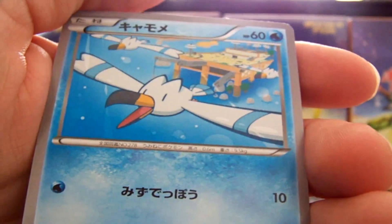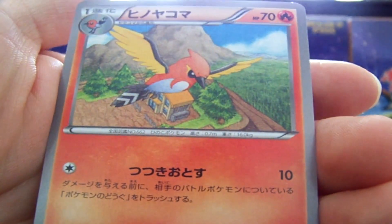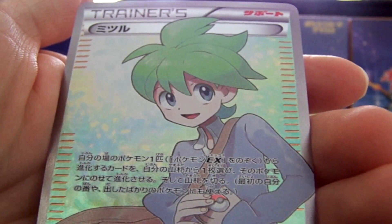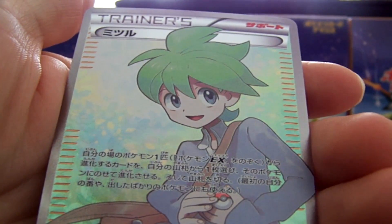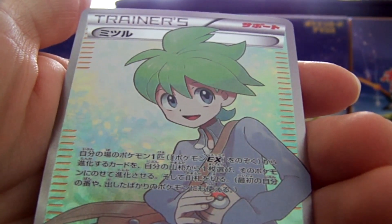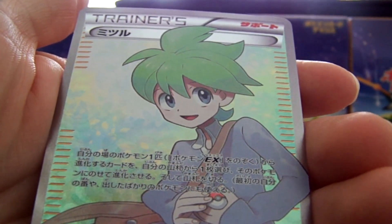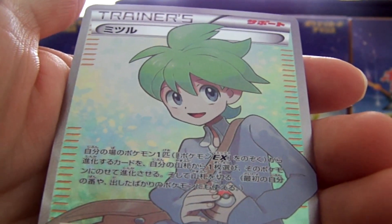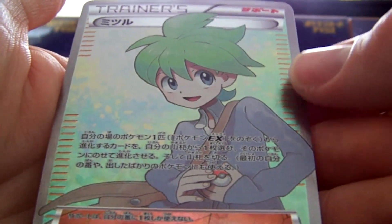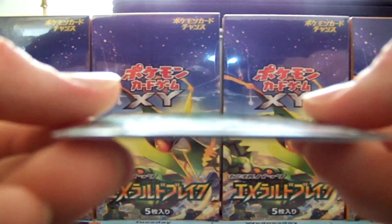We have a Wingull, Skarmory, a Fletchinder. Oh! Wally Full Art! Awesome! We did get a Full Art after all — that is sweet. I'm pretty sure this is one of the cheaper trainers. I only think there are two trainers — Winona and Wally. And it seems like everybody's pulling Winona. That is some gorgeous looking card right there.